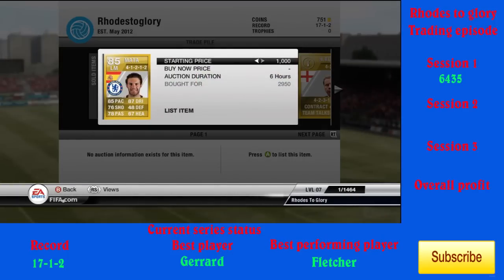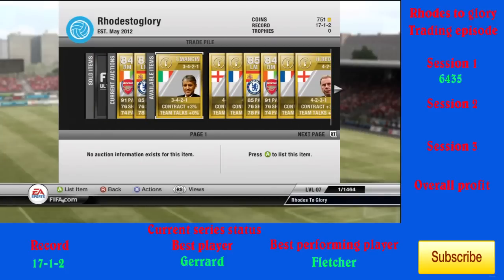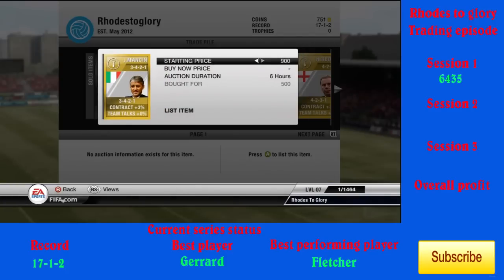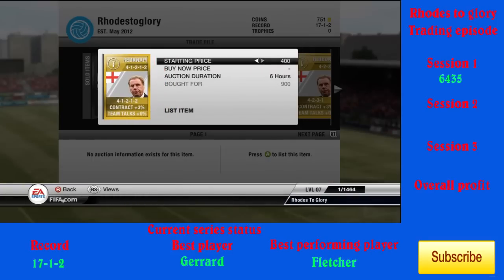Then you can see I get the best deal of the series so far: a Matteo 4-1-2 on-two formation manager for 2,950 coins. I put him up for the cheapest on the market at 6,100 — the next one up was 6,500 — so a very nice profit there, probably the best deal of the series so far.